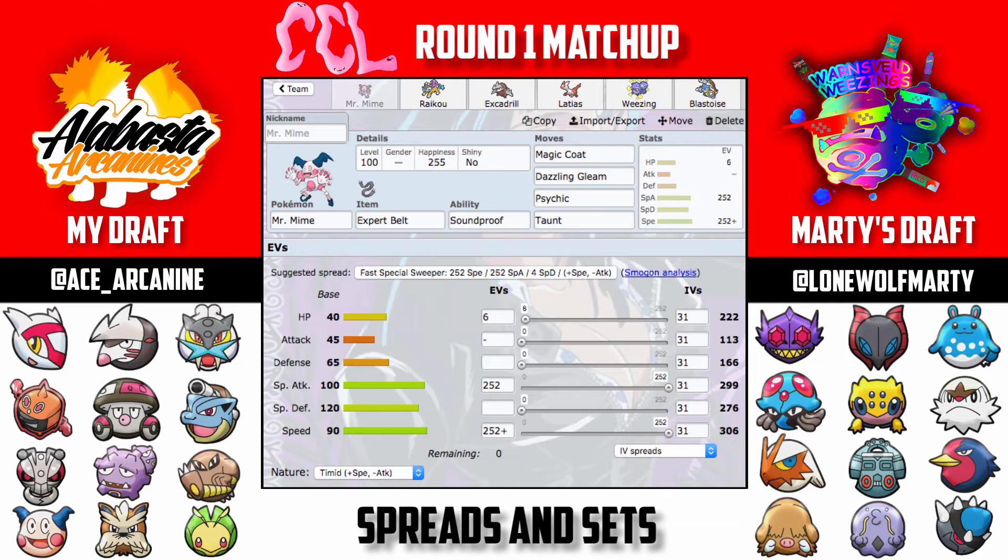Looking at his team, I had to identify the common threats his team has over mine. All his OU picks are things I have to bring something for specifically. Mega Sableye is way too bulky if it starts getting Calm Minds up. Volcarona is an endgame sweeper — if he gets Quiver Dances up, I'm in trouble. And Azumarill with Belly Drum — I have to either wall it or kill it in one to two hits so it can't sweep me.